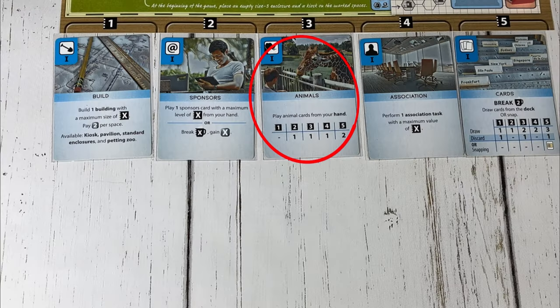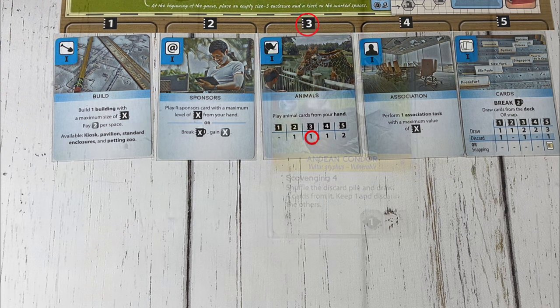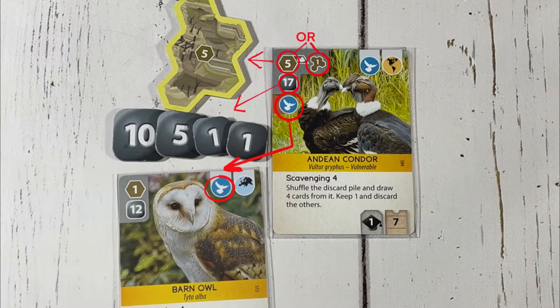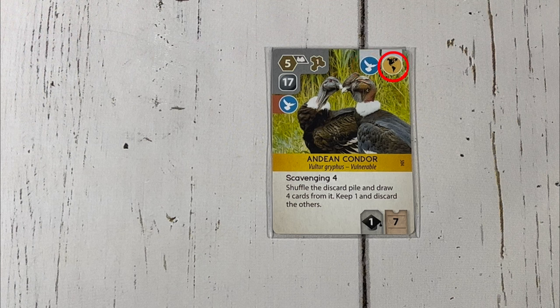If the animals action is chosen, that player can play a number of animal cards as shown on the action card matching the strength of the action. Each animal card is organized the same way: the top left corner shows the cost to play an animal, the top right corner shows the animal's category and the continent where it originates, the bottom right corner shows any bonuses for playing the animal, and underneath the animal's name is the animal's effect, which activates only once when the animal card is played.